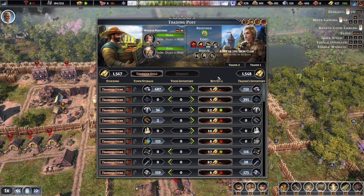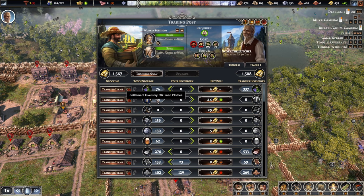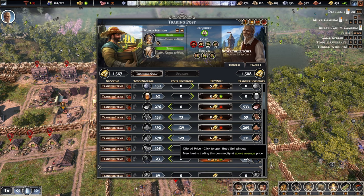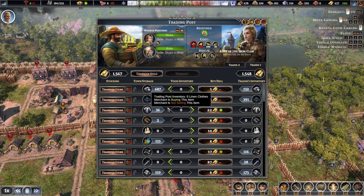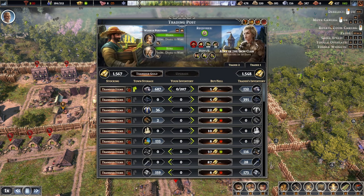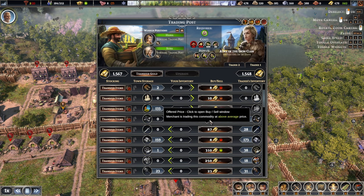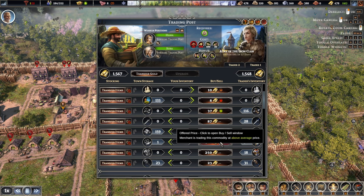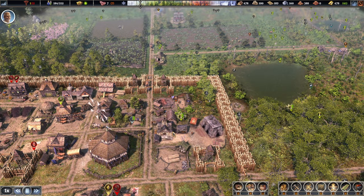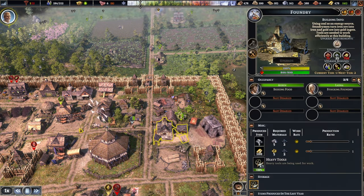Selling — could sell iron ore. No. And purchases — nothing of interest it seems. Do we want to make a little bit more money though? Let's sell another 200, because we can always mine a bit more. Tools will be lovely. I have a feeling we're going to need one more, so let's just buy one. Foundry is now completed as well.